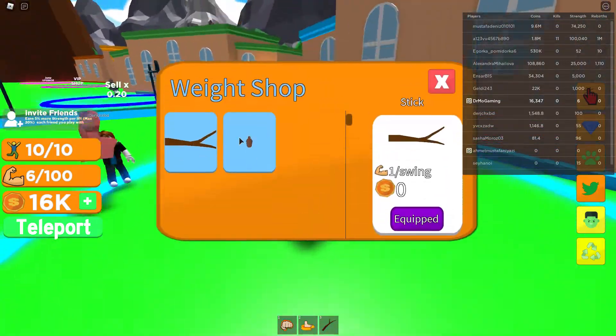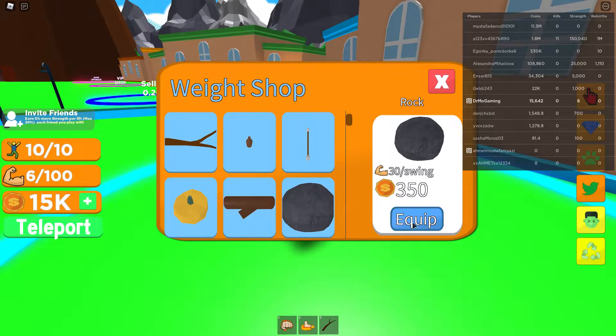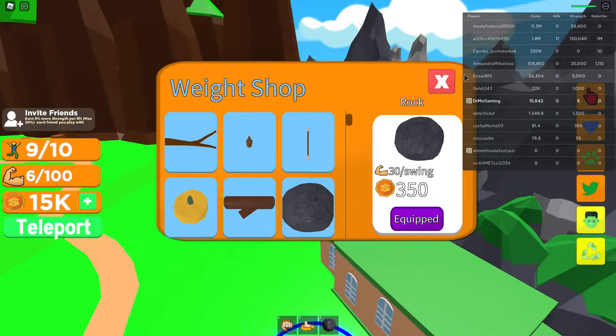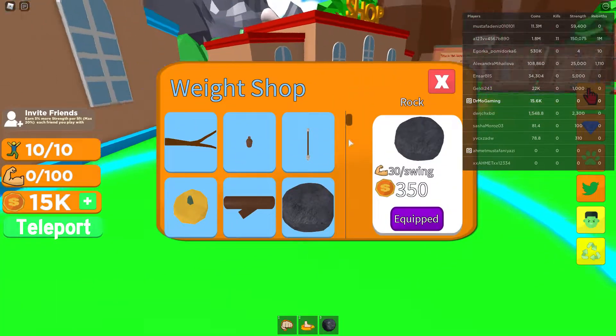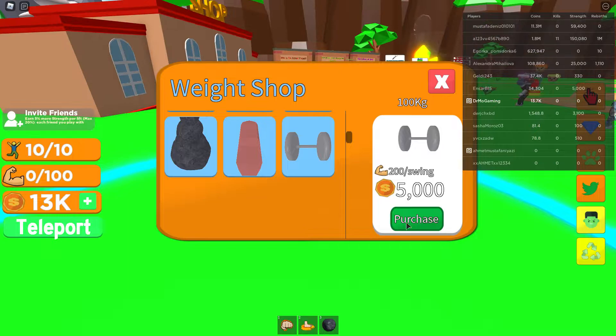And then I'm gonna go over to the weights and buy some more weight because it helps with my swing. I'm just gonna go ahead and equip the best that I possibly can, or that I have enough money for, and sell some of the stuff. It's pretty cool because you get to jump really, really high. I'm gonna see if there's anything I can do a little bit better in the weight shop to get a stronger swing.